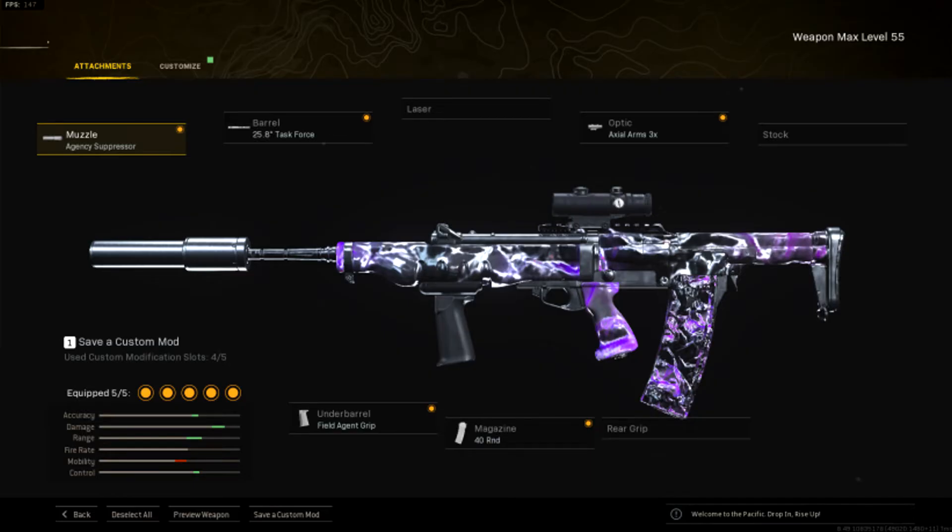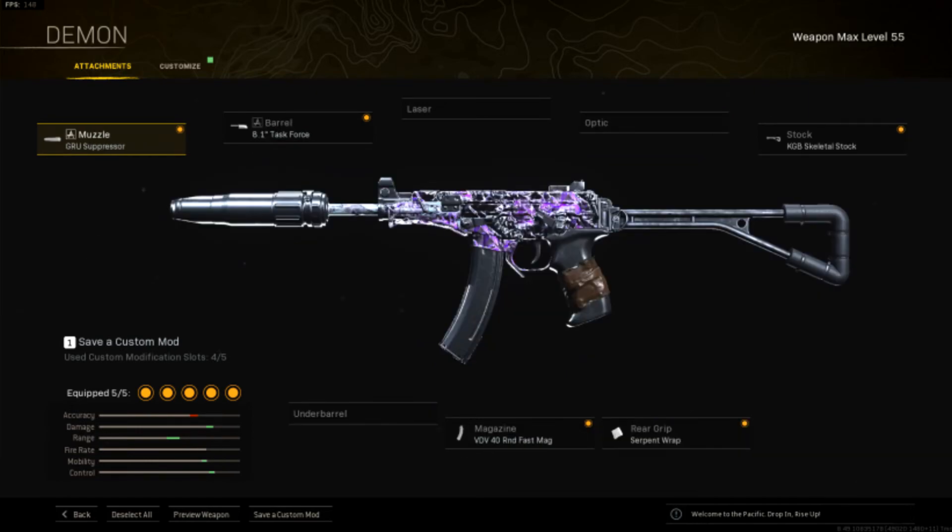Last but not least, the fifth loadout — the primary weapon is the EM2 assault rifle from Cold War, which is extremely broken. The muzzle is the Agency Suppressor, barrel is the 25.8 inch Task Force, optic is the Axial Arms 3x, under barrel is the Field Agent Grip, and the magazine is the 40 round mag. The secondary is the OTS9 SMG from Cold War — still one of the best SMGs, with good mobility, fire rate, and damage. The muzzle is the GRU Suppressor, barrel is the 8.1 inch Task Force, stock is the KGB Skeletal, magazine is the VDV 40 Round Fast Mag, and the rear grip is the Serpent Wrap.